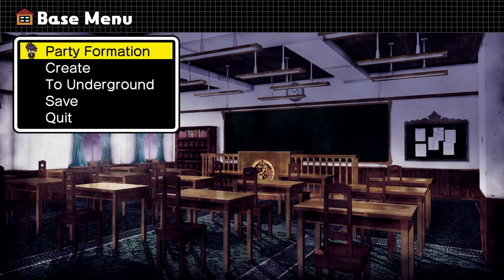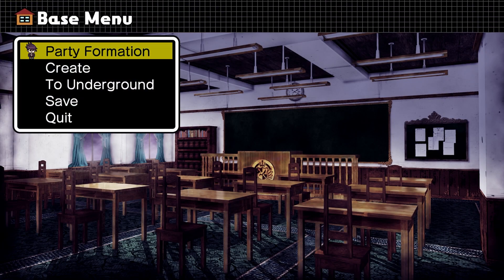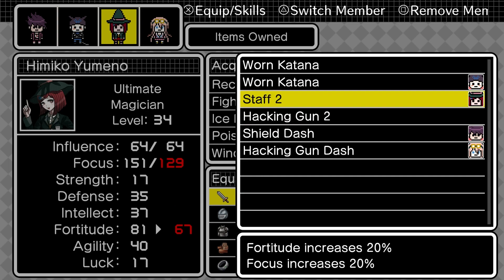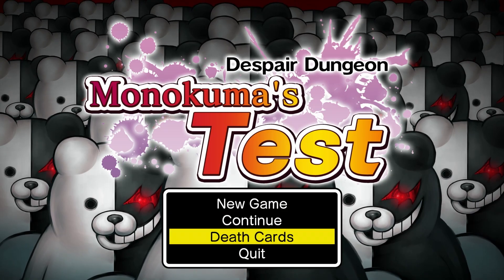I didn't want to do this as soon as I am doing it, but I guess I have no choice. We may as well just save. Clearly Himiko's defense is just not high enough — she can't survive. Is there anything I could give her instead? I could give her the Shield Dash to increase her defense, but I don't think it's worth it. I guess we'll just do it the other way. I'm so mad, because now I can't even remember which one I'm supposed to get. Alright, let's have a look at the death cards.